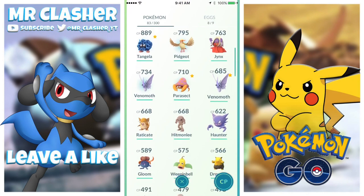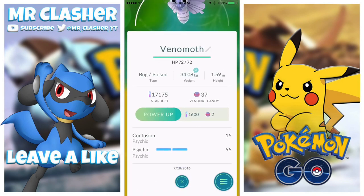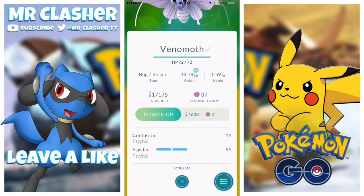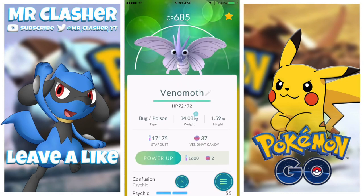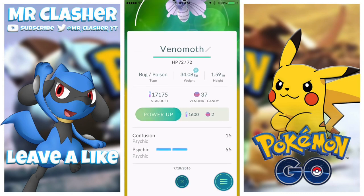We also caught a 734 Venomoth. This one does 5 and 25, and the other does 15 and 55. Once again, one probably hits a lot faster but the other does a lot more damage. I just cannot decide which Pokemon to choose - it's hard comparing a Pokemon that does more damage versus one that attacks faster.